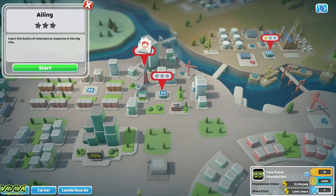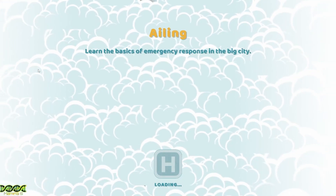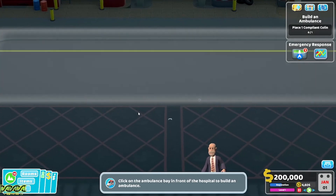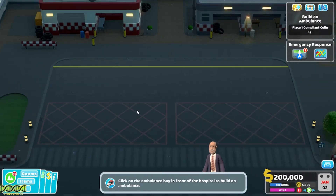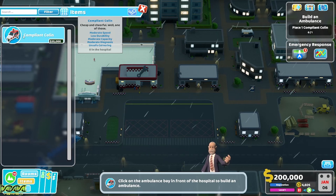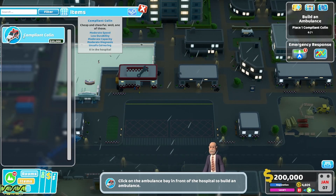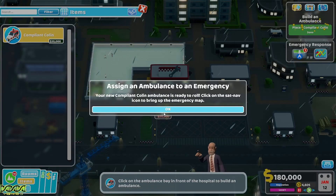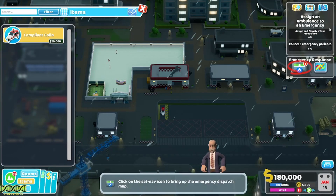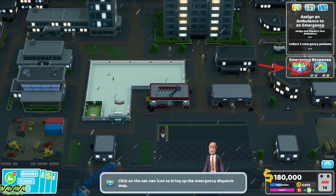The city is suffering from adverse weather conditions causing all sorts of emergency situations, in addition to those caused by the general clumsiness of Two Point County residents. First, let's build an ambulance. We click on the ambulance bay to build one - we get 'Compliant Colin', which has moderate speed, low durability, moderate capacity, moderate diagnosis, and unsafe cornering. We then need to assign an ambulance to an emergency. The new Compliant Colin is ready to roll - click on the sat-nav icon to bring up the emergency map.